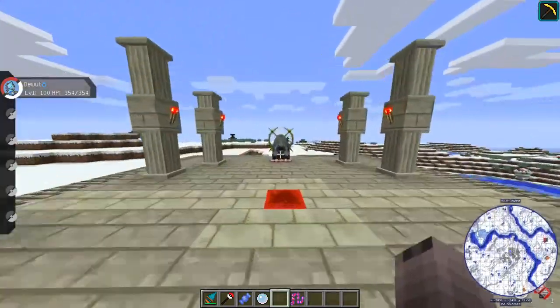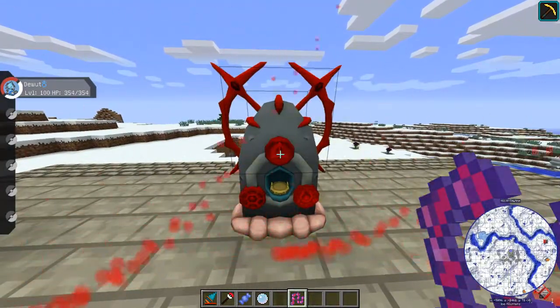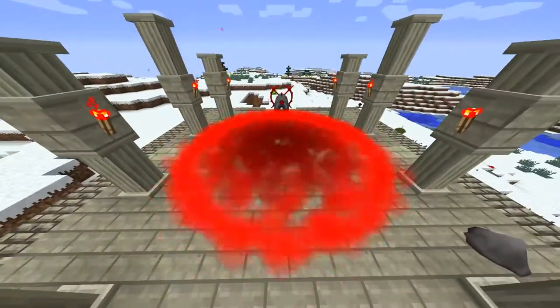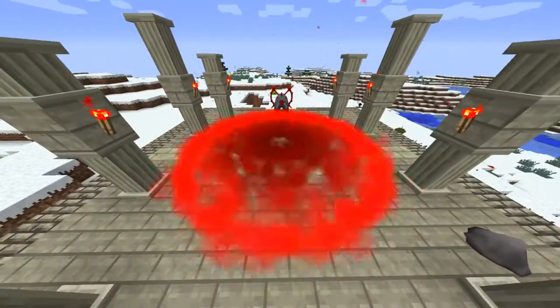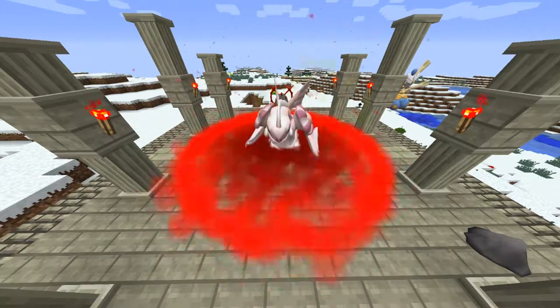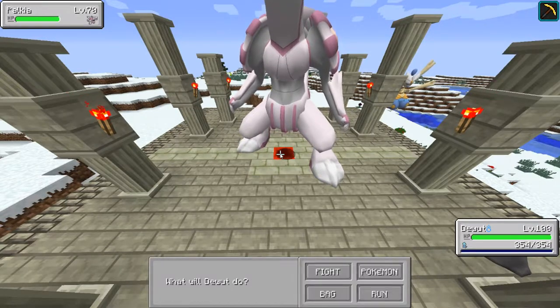Once you have everything, go to the altar. First, right click with the Red Chain, then with the Lustrous Orb, and a Palkia will spawn.